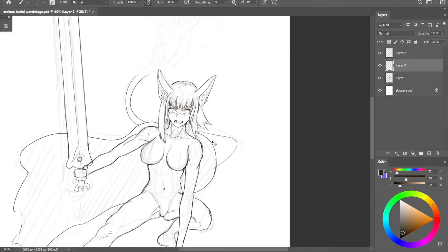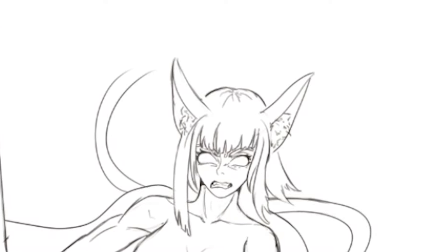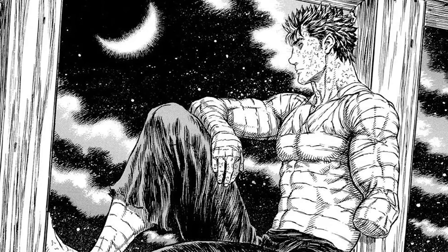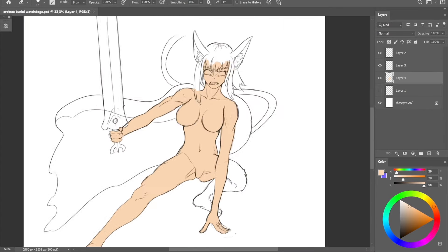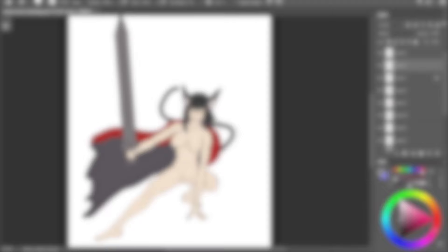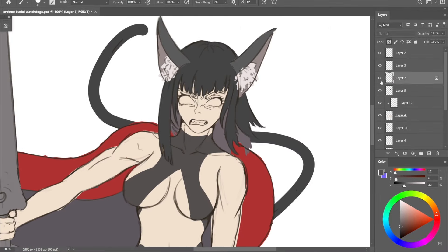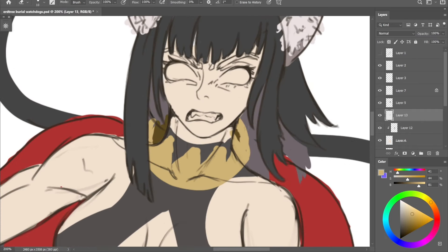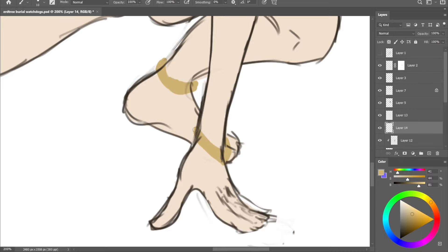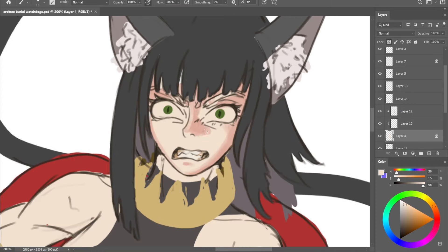I think I can add some fire at the end of her tail, similar to the boss in the game. Now I finish the line art and give her a creepy, angry face like she is really defending her catacombs. Of course she has the big sword. I also want to make her a little muscular since she is a catacombs watcher. Now I'm done with the base colors — and she's totally naked! So let's give her some clothes. I decided on something light because she's like a female warrior.